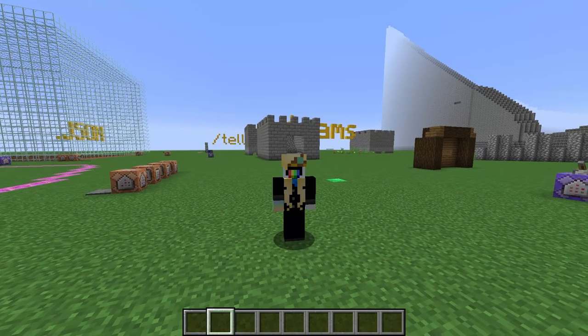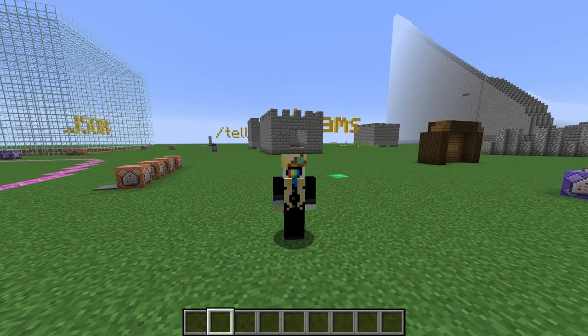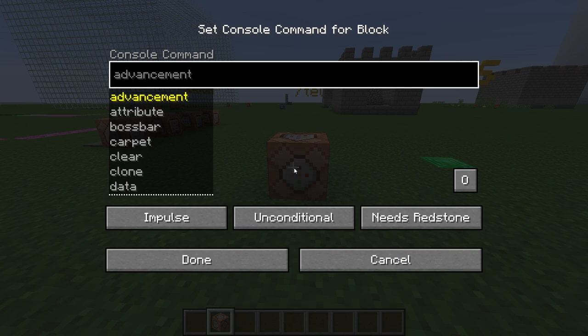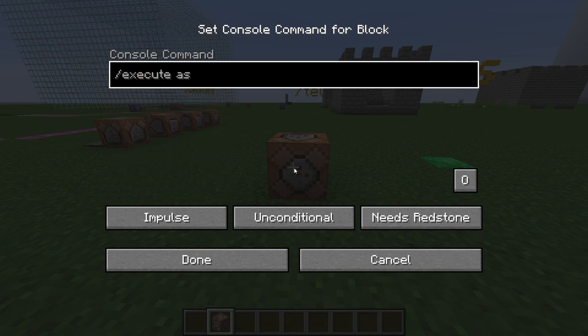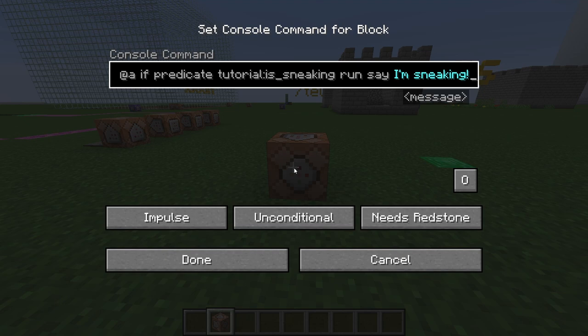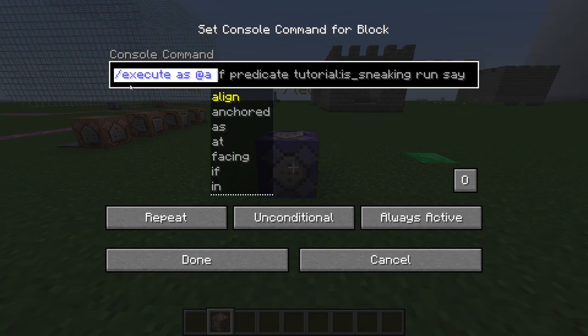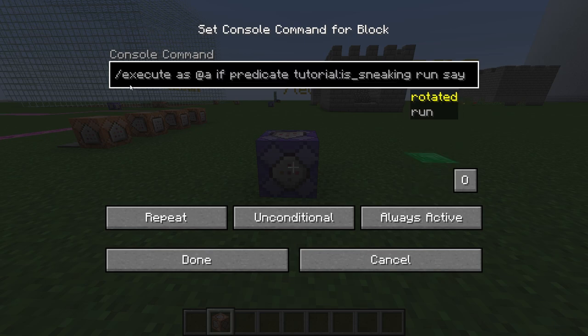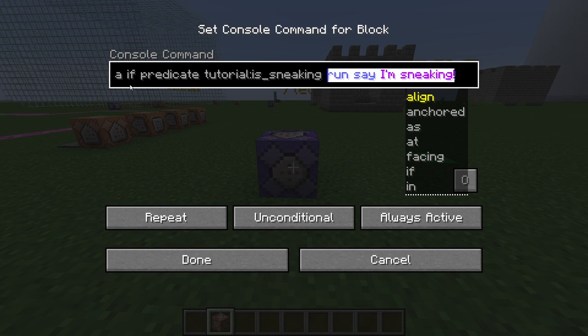Our predicates are now loaded. There are a number of different ways to use predicates in commands, and no one is truly superior to any other. First, there's execute if predicate. I'll write the command: /execute as @a if predicate tutorial:is_sneaking, then run say I'm sneaking. What this does can be broken down into three parts: '/execute as @a' runs the following command once for each player; 'if predicate tutorial:is_sneaking' checks if this player is sneaking; then run 'say I'm sneaking'.